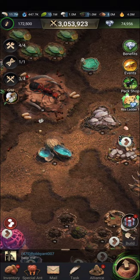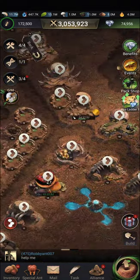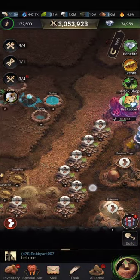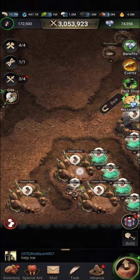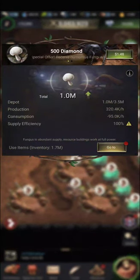And I have all of those buildings, all at once, with one tile change, now completely disconnected from the queen. And with that disconnection, the consumption of my fungus has basically halved.